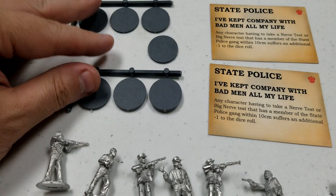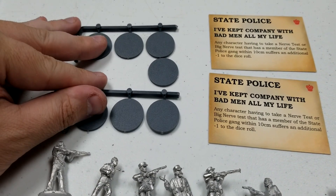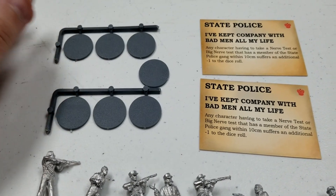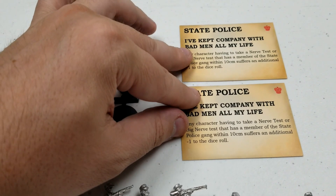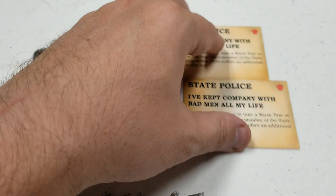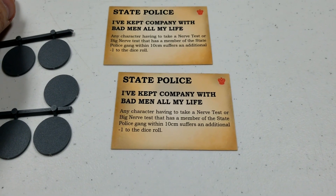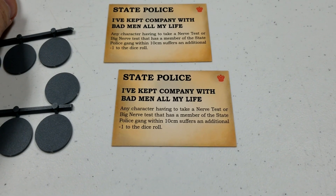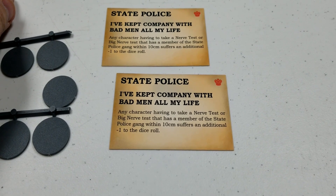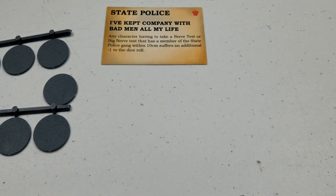Interestingly, all the other boxes we've opened so far had MDF bases, but here they threw in some plastic ones — a pretty cool change. They gave us two of the actual faction cards, which I think is probably just a packing mistake; it really only needs to be one. We have their abilities: the first one, 'Kept Company' — any character having to take a nerve test or big nerve test that has a member of the State Police gang within 10 centimeters suffers a further minus one penalty, just because of their intimidating presence. Pretty cool.